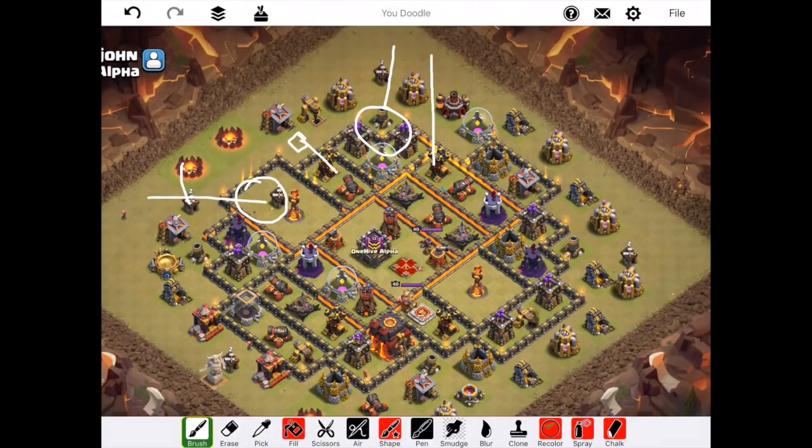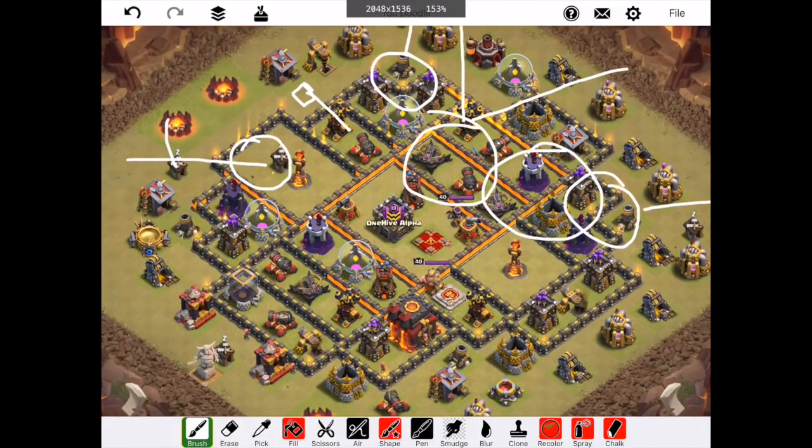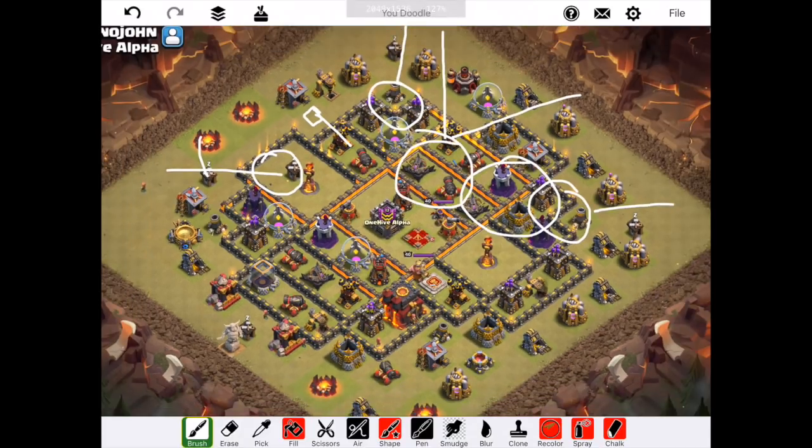I'll drop them basically on top of the air defense — they'll come in and take it out. Then like another six loons right here; there's a gap in the base so I can drop them directly on top of that air defense. I'll drop a minion at the very beginning to test for any Teslas or air bombs, just so I'm ready. I have two Hounds, so I'll drop one more and that's going to be the main push for my loons. I'll have a Rage for right in here, two Skelly spells for the queen. I need to be patient because there are bomb towers. Finally, five more loons and a Haste for right here, plus a Heal spell for this area because of wizard towers.